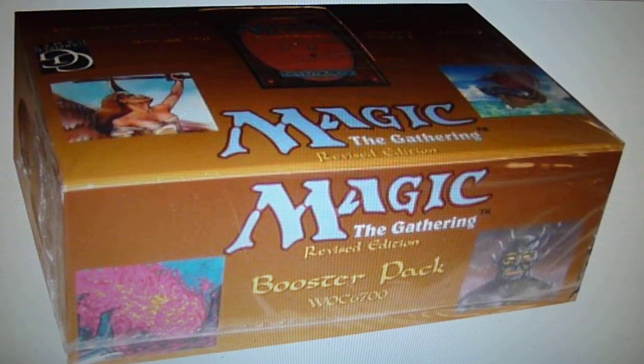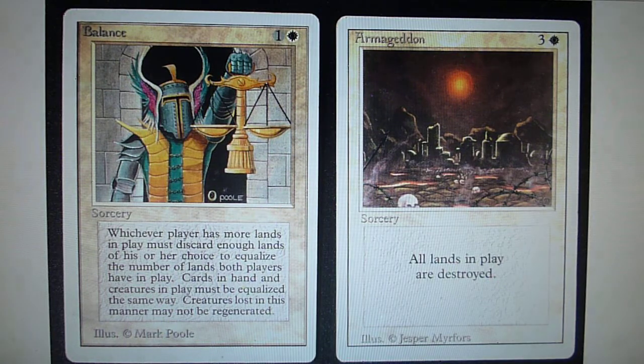When the set ran out, because the print run was very low, Wizards of the Coast issued the third edition of the core set: the Revised Edition. The Revised Edition is identified with the title 'Revised Edition' on the booster box, and they are very similar to Unlimited. As you can see, the left-hand side card — Balance — is an Unlimited Edition card with a white border, and the right-hand side card — Armageddon — is a Revised Edition card.